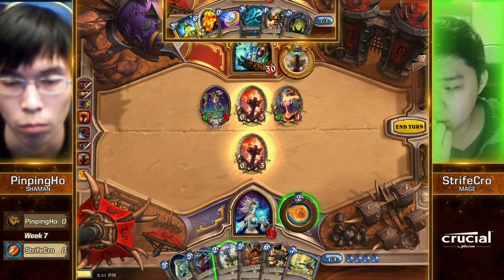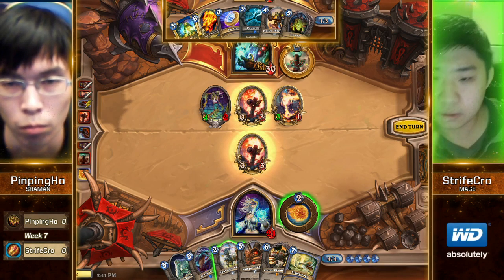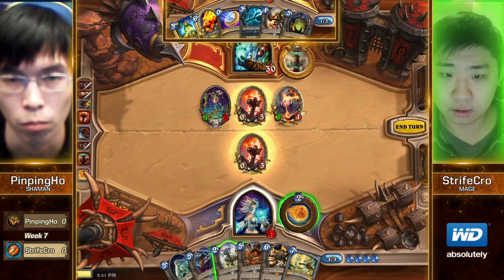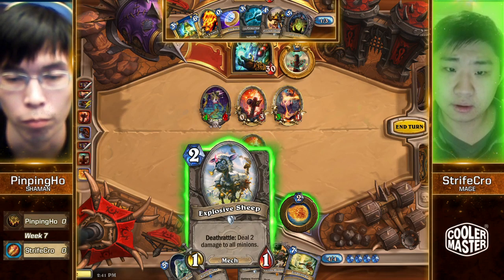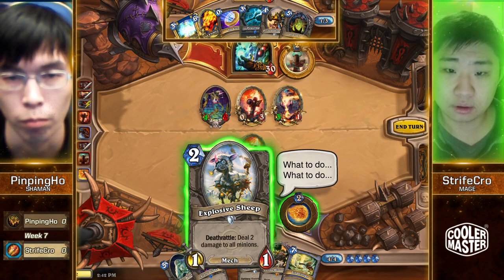Every time I guess what Strifecrow does, I feel like he always tries to go for a little bit more of the aggressive or greedier play. That was his downfall at Blizzcon — he didn't play around a Circle of Healing combination and just got blown out. So it wouldn't surprise me to see him Explosive Sheep and then ping the Flametongue Totem here. Wouldn't surprise me in the slightest.